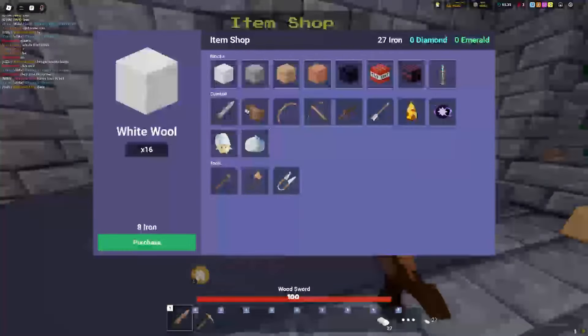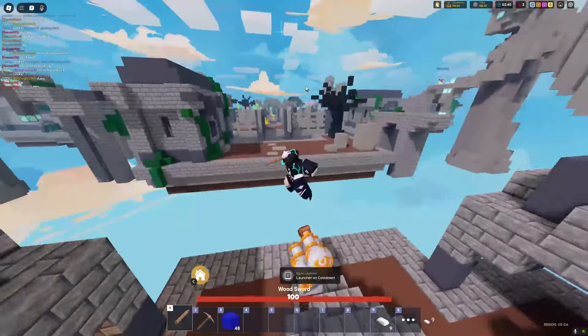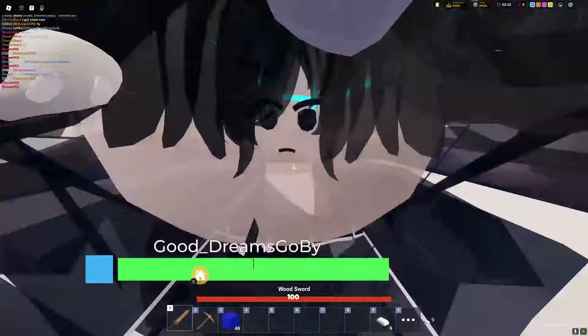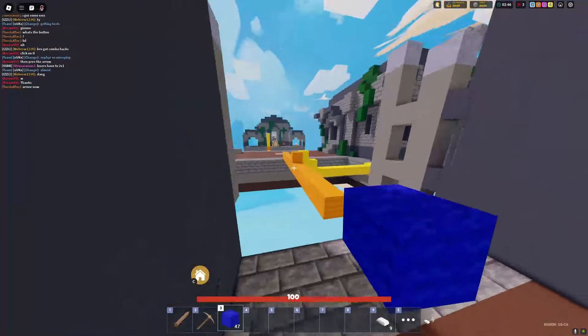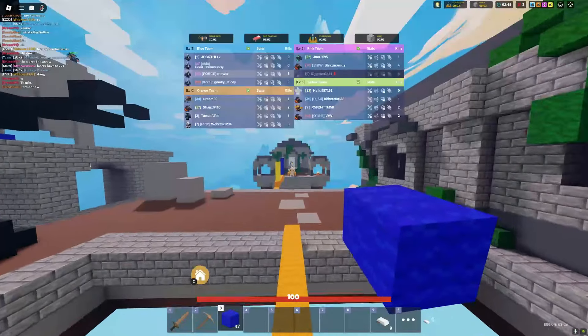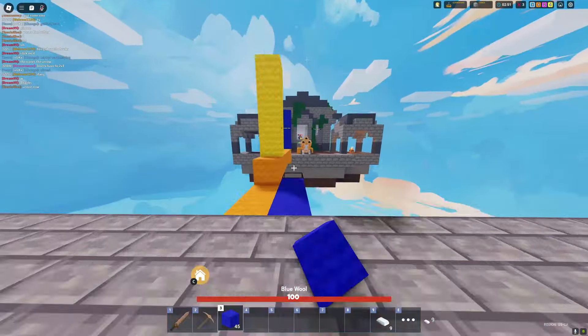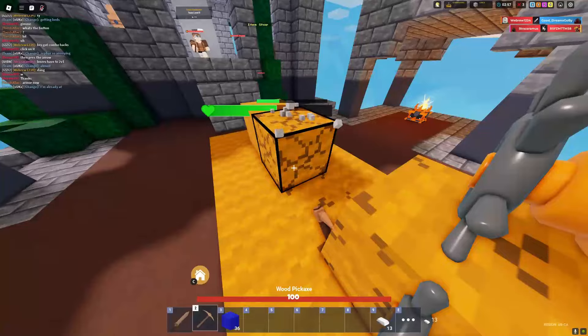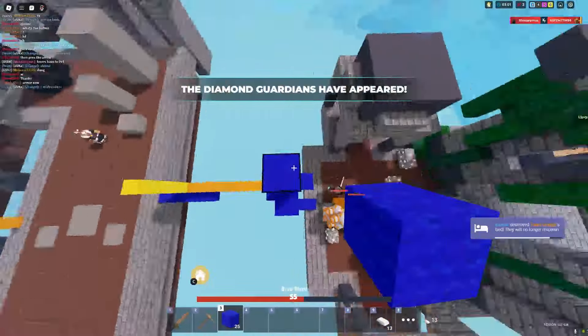The squad launcher is so overpowered — it's literally just a Pirate Davy cannon. He came out of nowhere and I just lost all my emeralds. All right, we're going for orange team now! Everyone grab a Spirit Bridge, it's only 35 iron. Can you break the squad launcher cannon? I'm breaking their bed right now — they don't even care. There goes their bed, let's go!